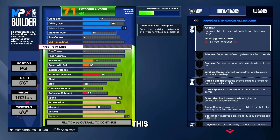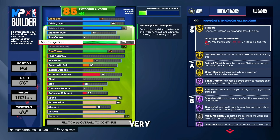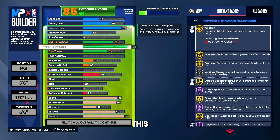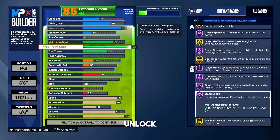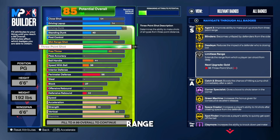For the three-point rating on this build we're upgrading it to a 94. On my old 6-foot-6 build I had a 92, but I figured out how to make it even more OP. We get a 94 three-point shot and a 79 mid-range as well. The key difference from my previous build is we get agent 3 on gold instead of silver, and we also unlock hall of fame open looks. We also get gold blinders, gold dead eye, and silver limitless range — we're going to be shooting from deep like Curry on a 6-foot-6 build.